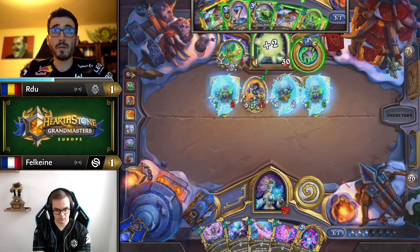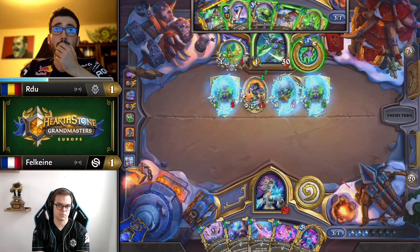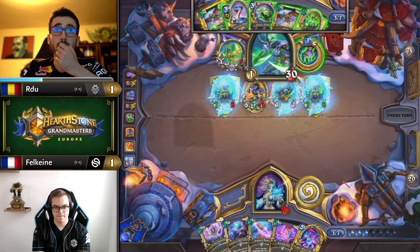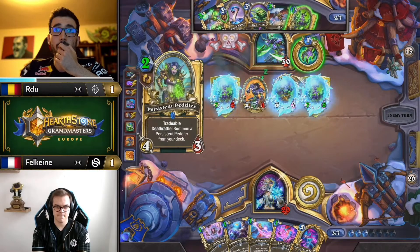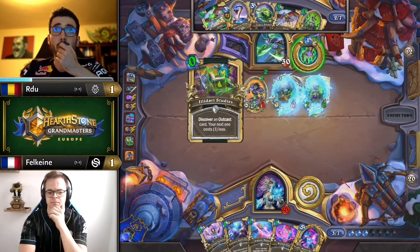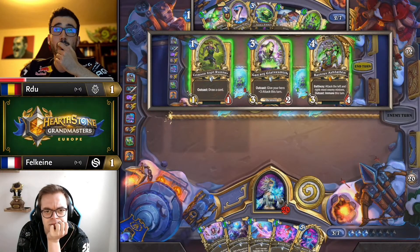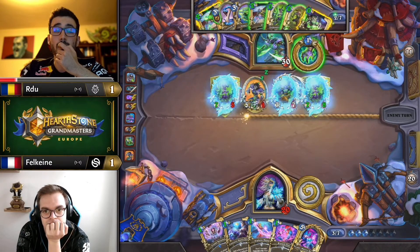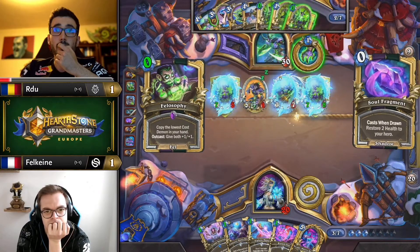With RDU's hand strength and board position, is there much of a reason not to glide? Well, he's already playing a ton of cards this turn and probably wants to bank that damage into his lion's frenzy — that would be the reason. He's going to keep going — get that brute discounted.